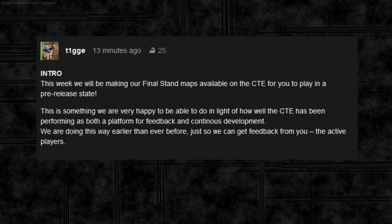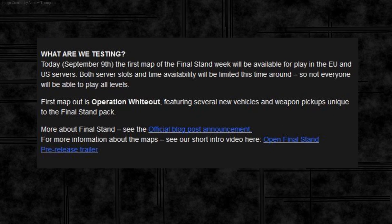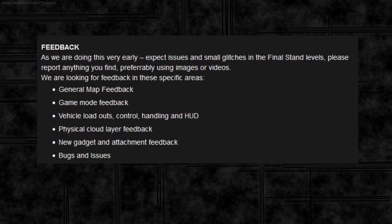We had a post from Tiggy letting us know what was going on. These maps are coming out in a pre-release state — they're not really finished — so there's going to be a lot of bug testing on things like whether you can shoot through walls or if rocks have extra boundaries. Usually DICE play on them with a bunch of their own testers and then release them to CTE, but this time they're going pretty much straight onto the CTE servers for us to test.